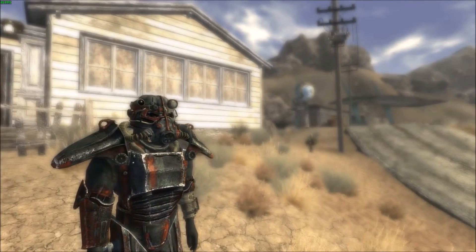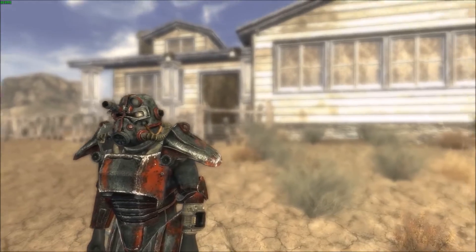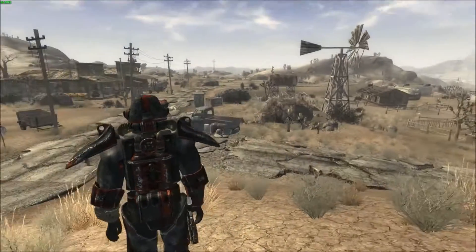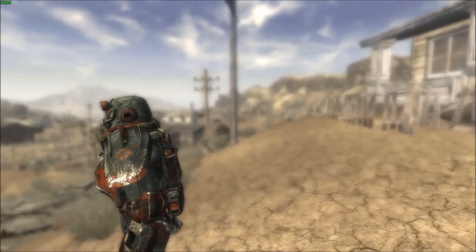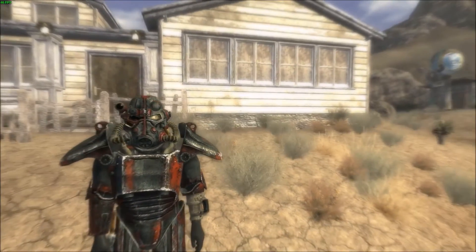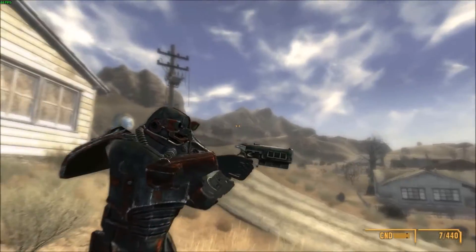By the way, you find the weapon in Doc Mitchell's house on top of the kitchen table. All of the ammo and clips will be there. Sorry for no ENBs, but I do have Dino Visions on so I have bloom on, so it shouldn't look that bad.